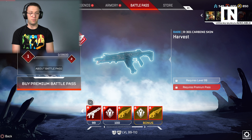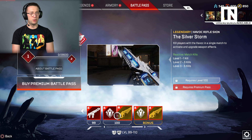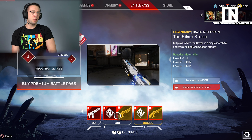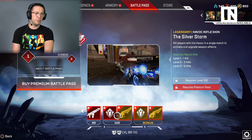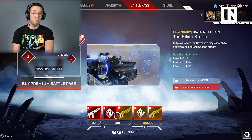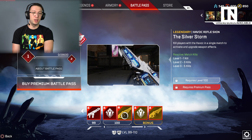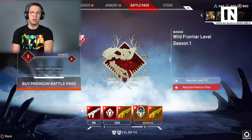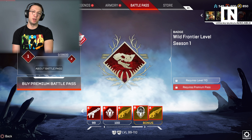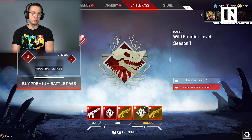At the very end of the Battle Pass — this is actually interesting — you get a Havok Rifle skin called the Silver Storm that actually gets upgraded effects. That's really cool and that's unlike anything else we've seen. And there's kind of an animated badge — people might be into badges, they might not, but this looks way cooler than all the other ones.